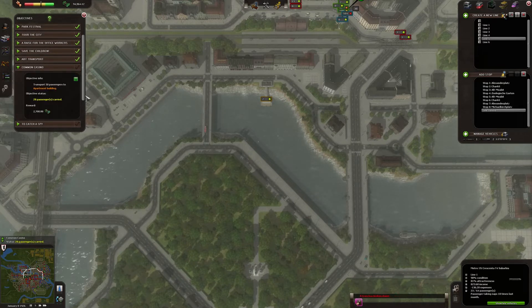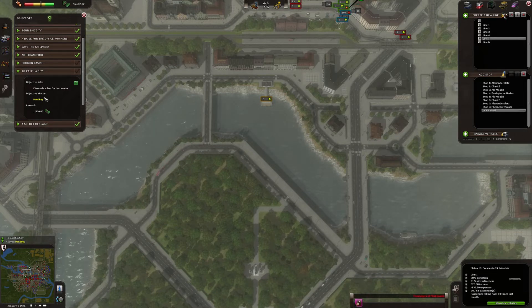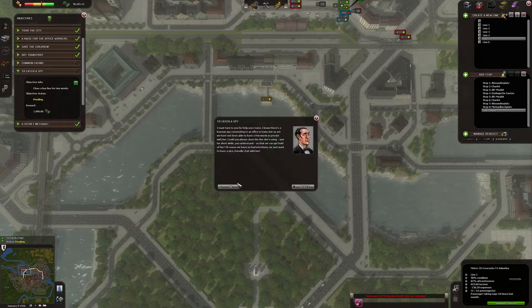I don't really care about these missions. Look at this — this mission is being resolved slowly. Common casino to catch a spy — close a bus line for two weeks. We did this, but it doesn't tell us which bus line.